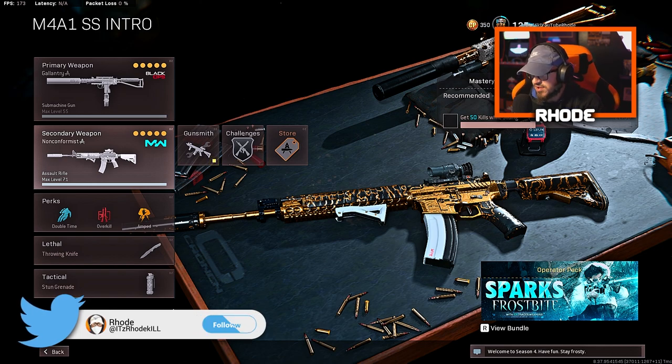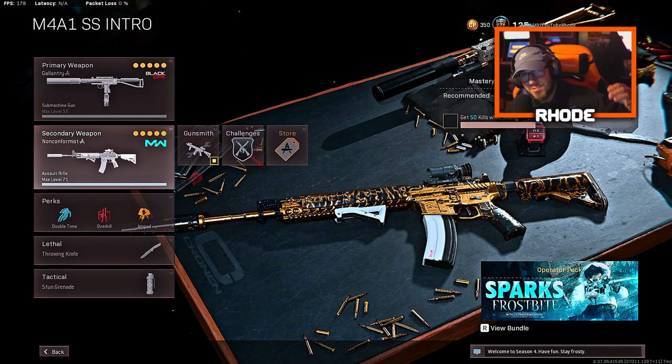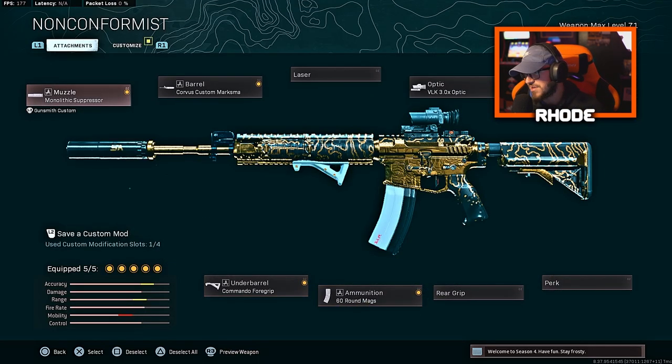What's up YouTube, we're back with another video guys. Today we're going to be revisiting the M4A1 from Modern Warfare and using this bad boy on Warzone or Rebirth Island. Let's hop into this class setup — I am using this as a long range weapon. For the muzzle, run the Monolithic Suppressor; for the barrel, run the Corvus Custom Marksman; the VLK 3.0 as always, 60 round mags, and the Commando Foregrip.